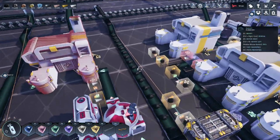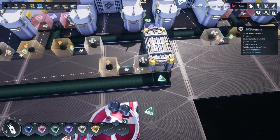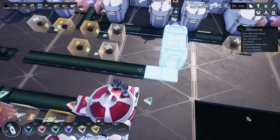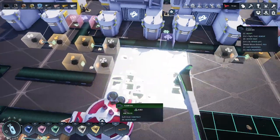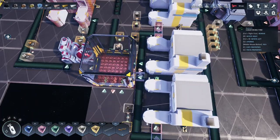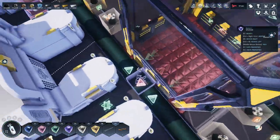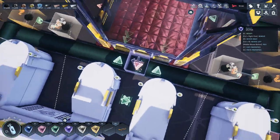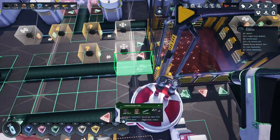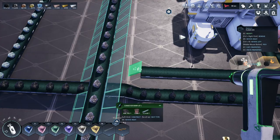I'll tell you what I'll do - we will replace this with a large storage container like this. That has an output on that side. The belts are going along so it shouldn't re-input back, and it will still split evenly which is what we want. Then this second feed will come down and feed into that one.